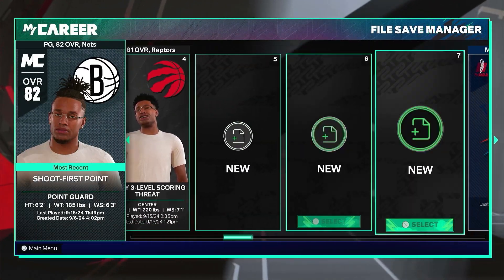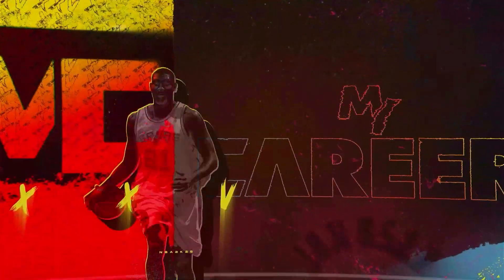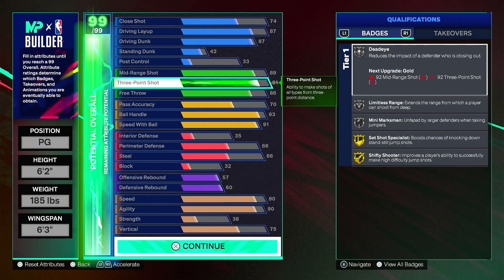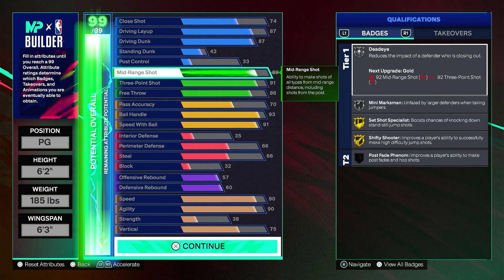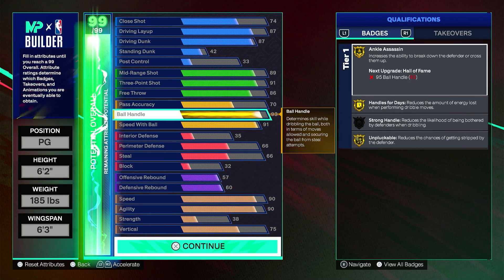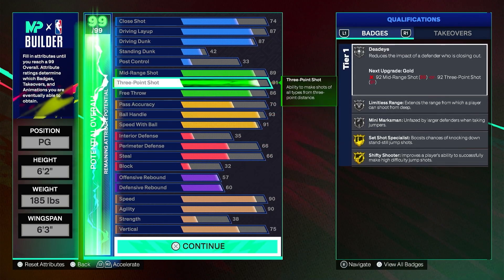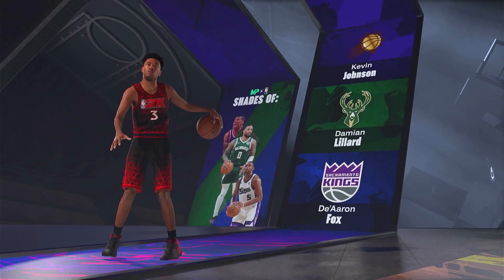This more well-rounded guard build is a lot faster and more all-around. The only thing is you don't get a 99 three, but I don't think you really need it — I just wanted the legend badge. You get 87 layup, 87 dunk on a 6'2" build, 89 mid-range, and 91 three — still pretty good. You don't get the Curry animation though; I think you need like a 95 for that. Speed is 90, speed with ball is 90, ball handling is 93. Comparable players are Damian Lillard and De'Aaron Fox for the defense side.